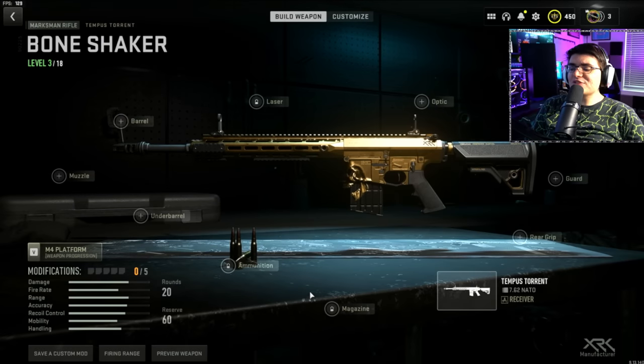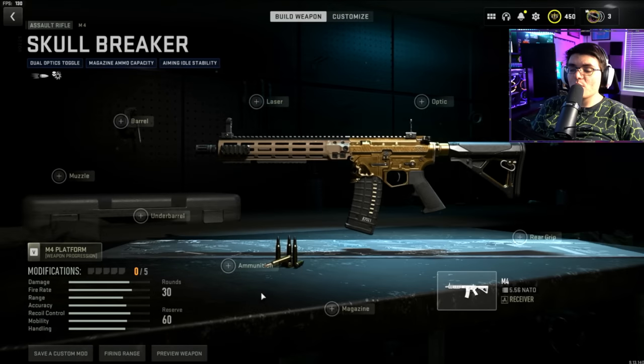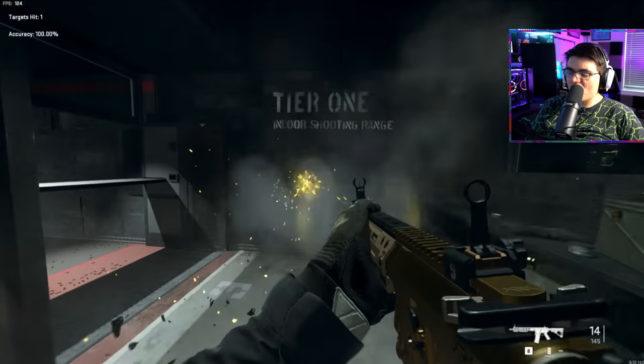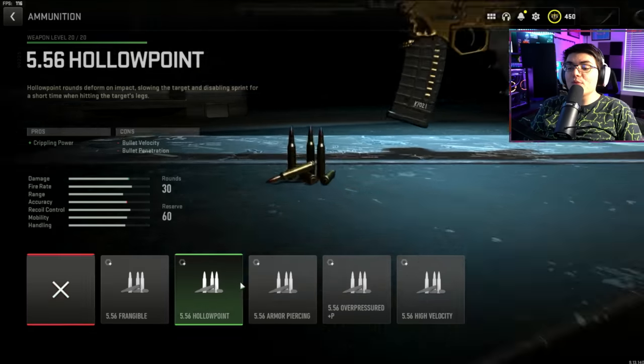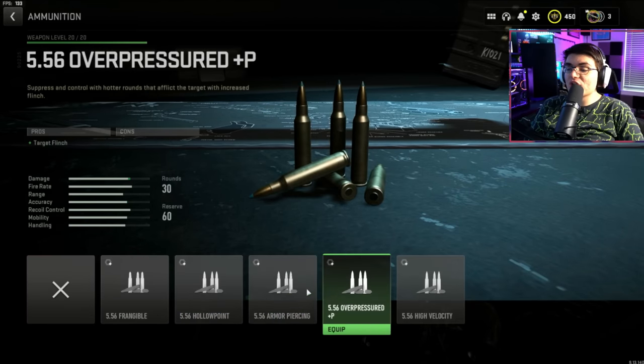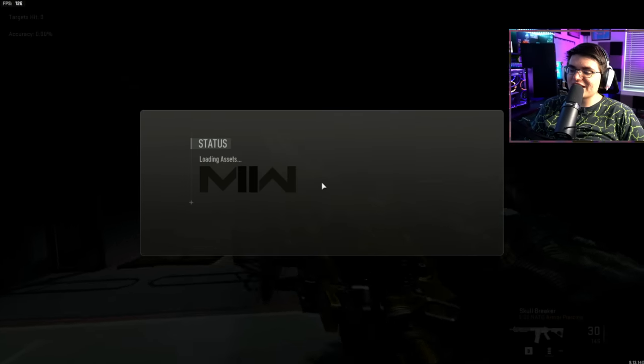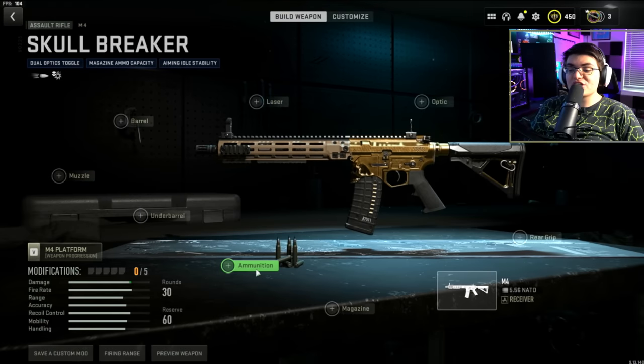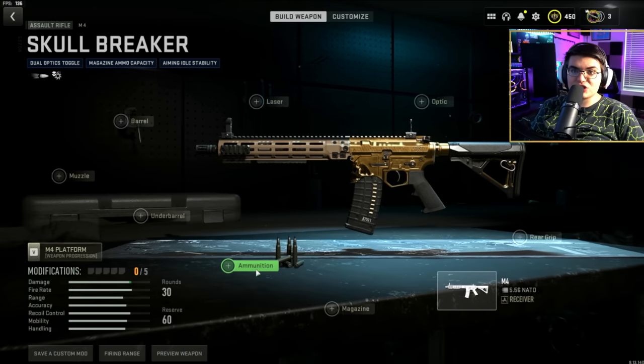The only way you're going to lose the tracer effects on these weapons is if you change the ammo type. This is the new DLC weapon and I don't have it leveled yet, so we'll test it on the M4. As you can see, we have all the tracer effects and all the death effects on the M4. If you put a custom ammo type on this, you are going to lose those tracer effects — and that goes for both weapons. So if you want to keep those cool effects, do not run anything on the ammunition slot.